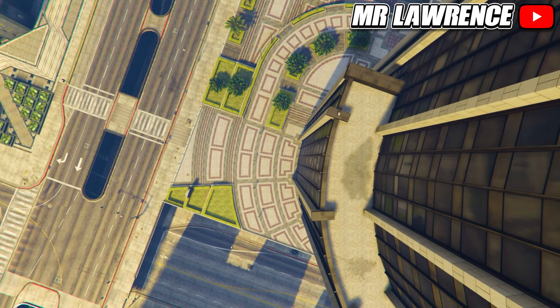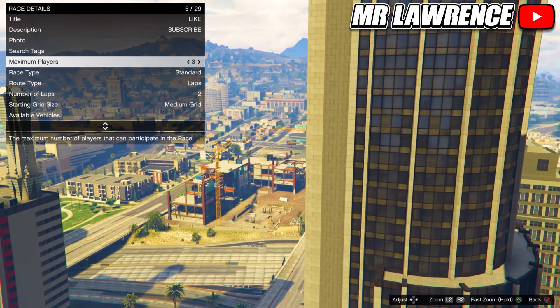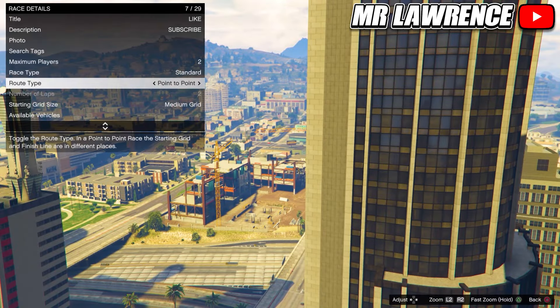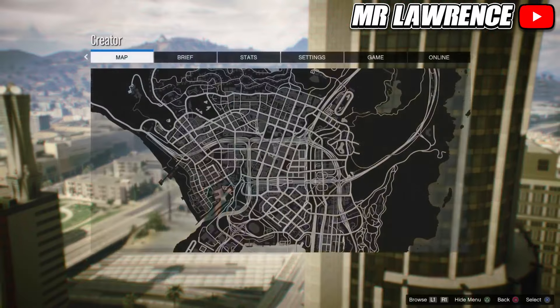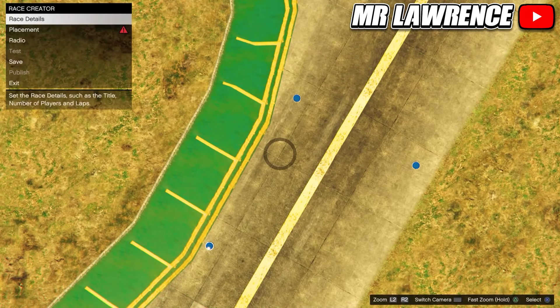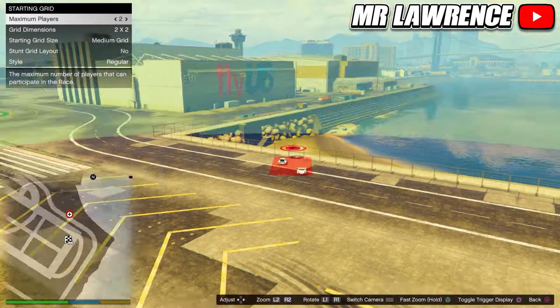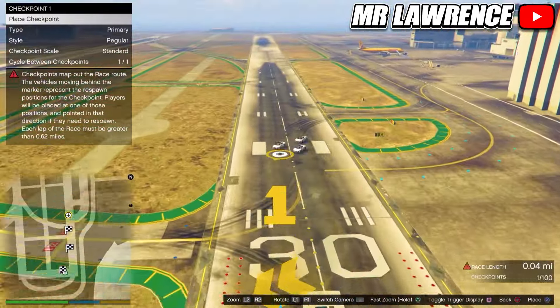Now fill in the race details and take a picture. You will need to set the maximum players on 2 and route type to point to point. Now open your map and set a waypoint on the airport — this way you will teleport to the airport. Place down the trigger, take another picture and from here you will need to start placing checkpoints till the race length is at least 1 mile.